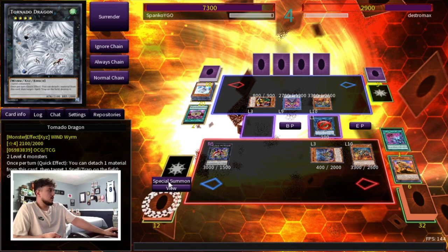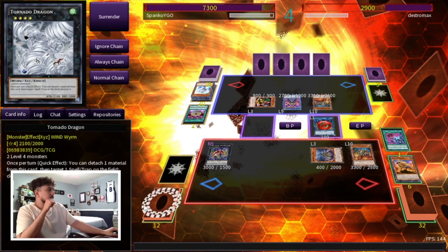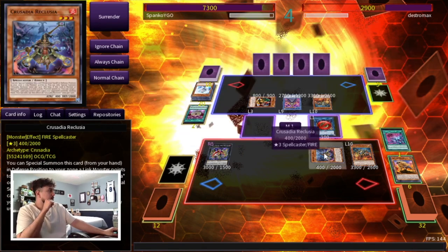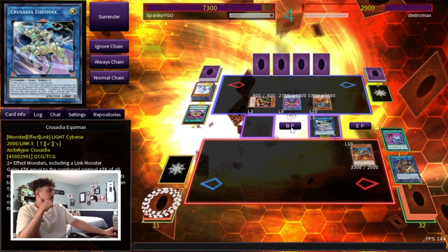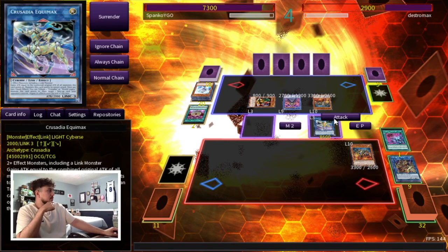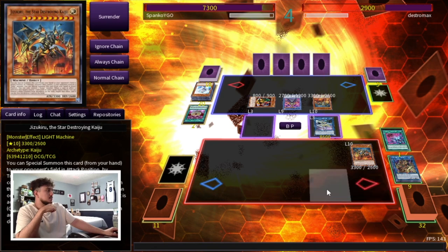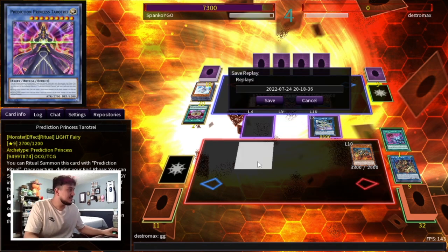Okay, Dragoon — well he put it back to our own hand. Now we have OTK with the Crusadias. We can go to Regulus or go straight into Equimax. Actually I think Equimax just wins us the game here. If I just go Equimax with these, he's gonna be at zero. Then I just battle and that should do it. I can attack Jizikiru and all the Prediction Princesses as well, but we just attack Jizikiru to be safe. There you have it folks — that's the win!